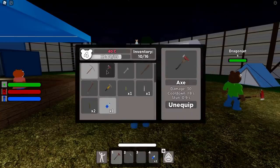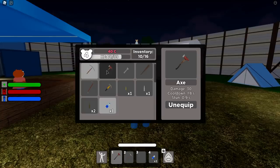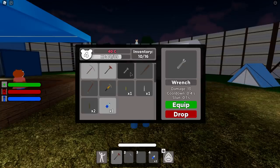The first weapon we're going to talk about is the Axe. The Axe has a damage of 30, a cooldown of 1.8 seconds, and a stun of 0.9 seconds — I'd highly suggest this, it's very good to use. The Axe and the Pickaxe is a very good combo. The Pickaxe does 25 damage, cooldown of 1.6 seconds, and a stun of 0.5 seconds. I typically use those in my 1 and 2 slot.